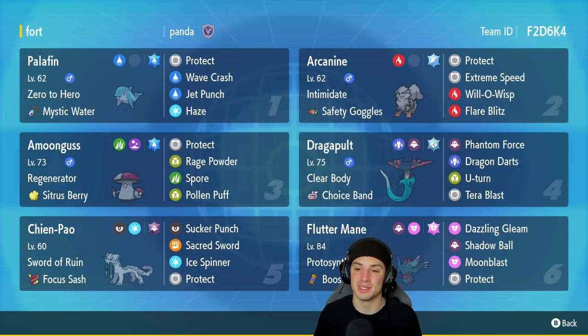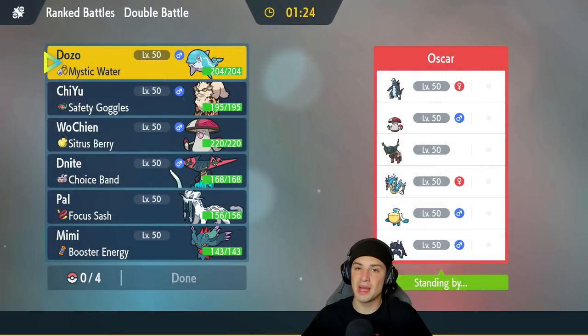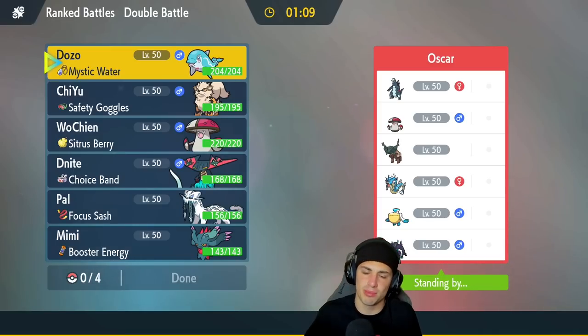Let's hop on that Ranked Doubles Ladder and grab some wins with this Choice Band Dragapult Shen-Pal team. First match coming at you guys — going up against a Ting-Lu team. Good thing that we have a nice physical attacking team. They also have Baxcalibur, Amoonguss, Pelipper, and Gyarados for Intimidate. Gyarados is probably going to come in, so we got to watch out for him. And last but not least, they are rocking Grimmsnarl, who it looks like they're probably going to lead.